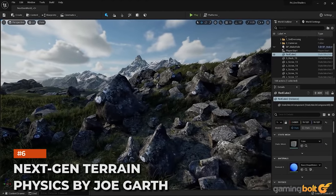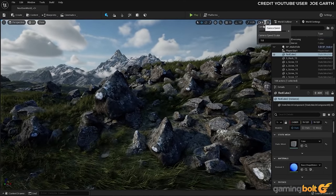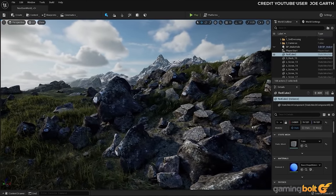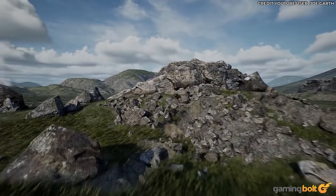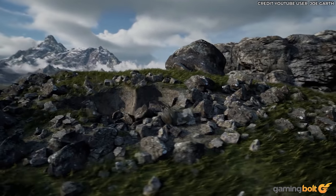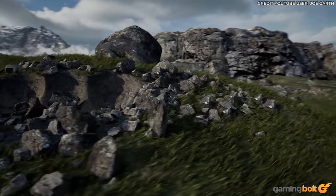Rugged, rocky grasslands are commonplace in Unreal Engine 5 demos, as they offer the perfect opportunity to show off the highly textured Nanite system on a variety of different surfaces. In this demo, creator Joe Garth goes one better by incorporating third-party plugins, enabling him to showcase an environment destroyable by player interaction.